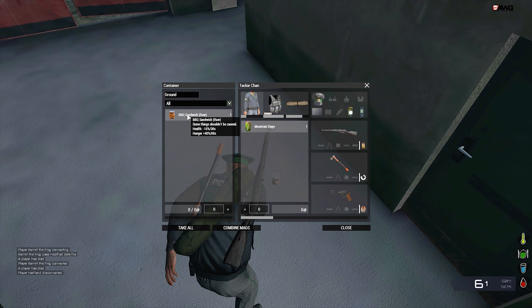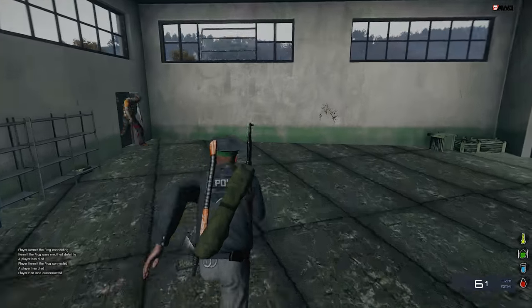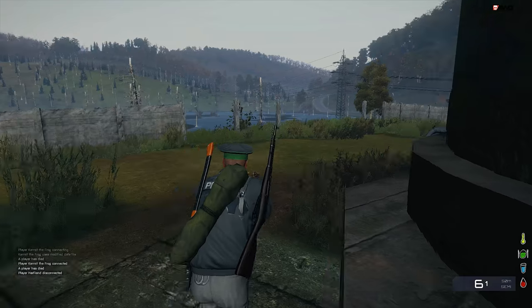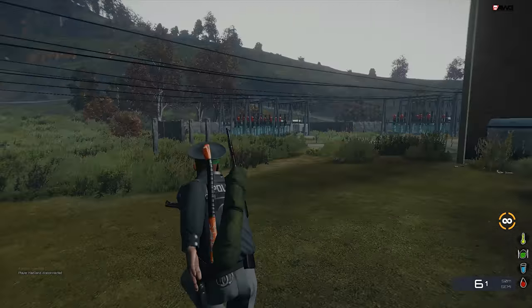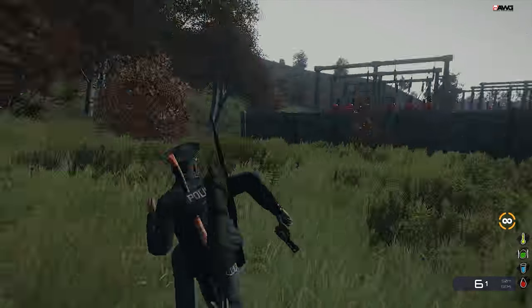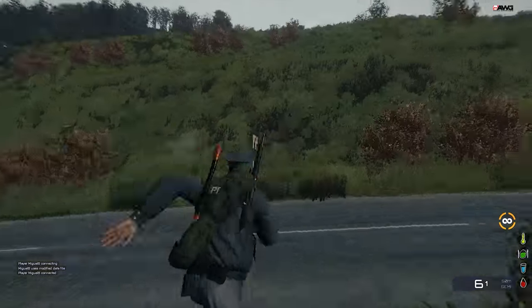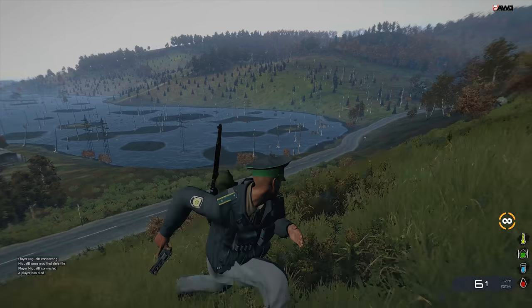Do you remember where you spawned? I have no clue where I was. I have some random shit right now. It's completely random spawn. I'm running away now - zombies keep trying to swarm me. But I found a Mosin, some ammo, an axe, a backpack, a vest, a police vest, and then a police hat and uniform. I think I'm in Cherno.